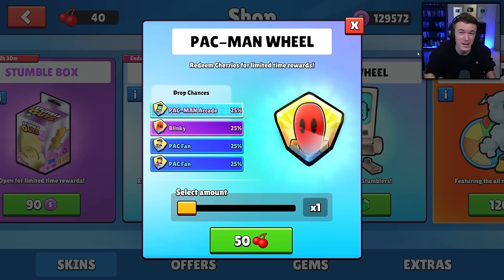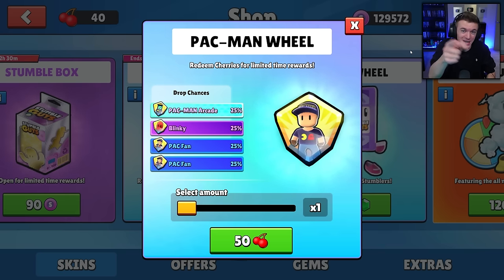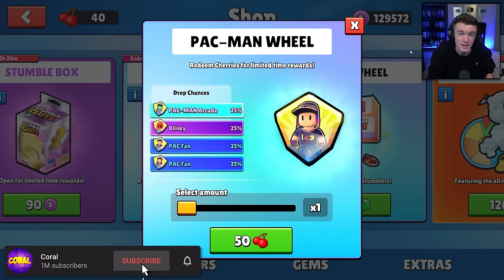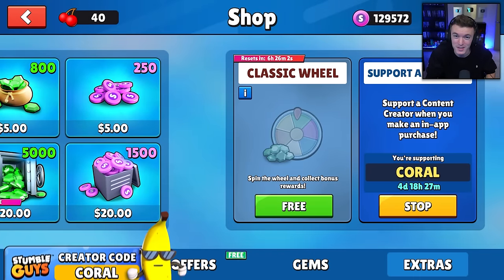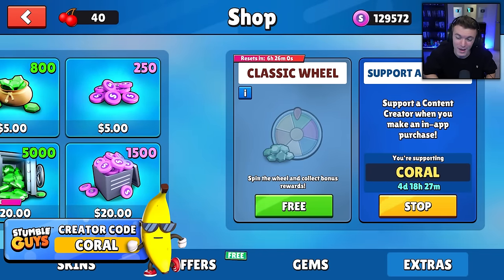Before we get into that, I do want to remind you guys that every 10,000 subs on this channel, we give away 10,000 gems to one of you. All you have to do to enter is subscribe to the channel and comment your username down below. I also want to quickly remind you guys to use code Coral in the StumbleGuys item shop — that's C-O-R-A-L. It really does help support me and the channel a lot.